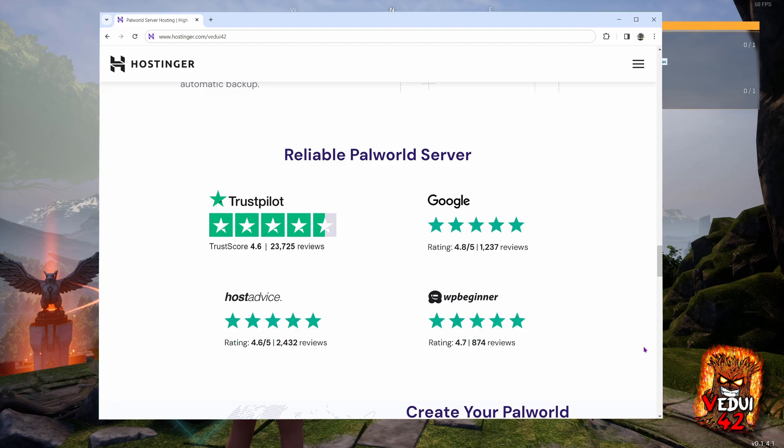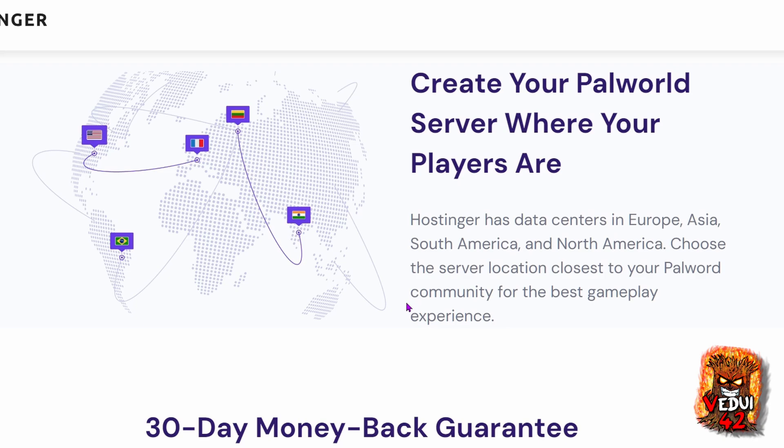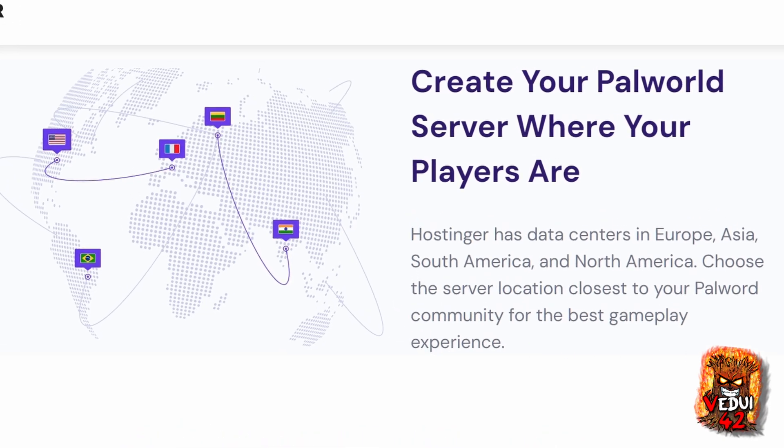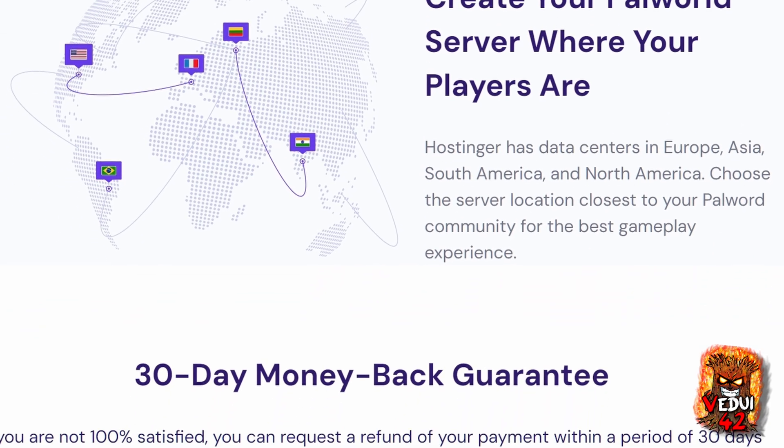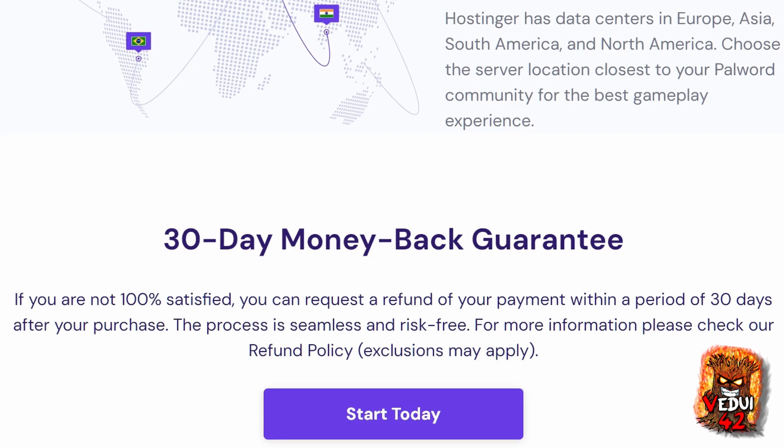Hostinger comes with excellent reviews across multiple review sites, as you can see, from Trustpilot to Google, HostAdvice, and WPBeginner. As a global provider, they have servers in many countries, from North and South America to Europe and Asia, giving you the option of where to host your Palworld server. Even better, they offer an unprecedented 30-day money-back guarantee. Other major game service providers offer generally a standard 48 to 72-hour money-back guarantee, but 30 days is outstanding. This should set your mind at ease that they provide a high-quality service.